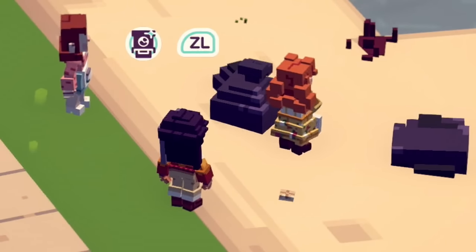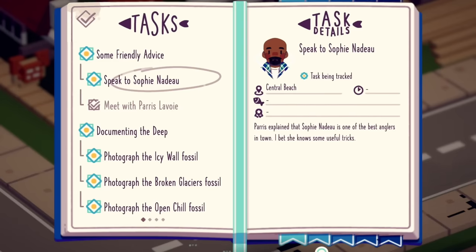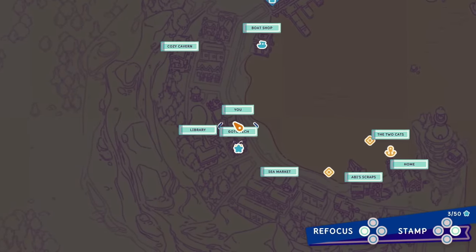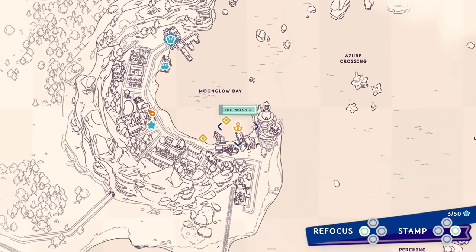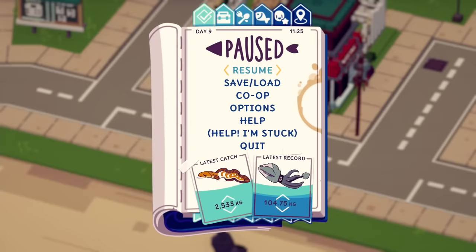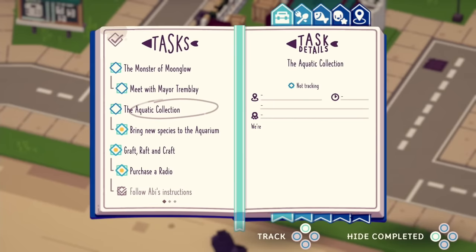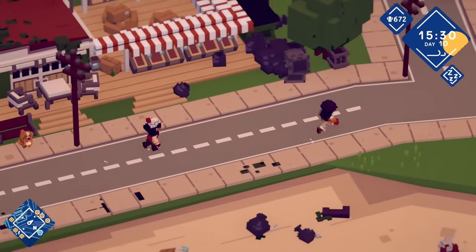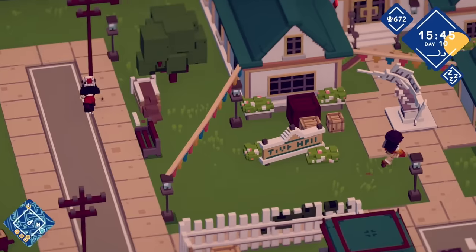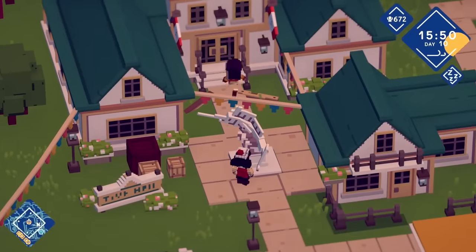In any game that requires you to do multiple quests, the way these are handled is very important. In Moonglow Bay, it gives you the standard list and it might show you many icons on the map. There's absolutely no way of knowing what icons do what — if you hover over them, it doesn't bring up the quest name. The only way to determine where you're going is to disable tracking of every single objective other than the one you want. Even then, depending on the daytime — as there is a day-night cycle and people do go to bed — it can be really confusing, as you'll arrive at a building with a quest marker, won't be able to go inside, and those markers aren't always exactly where you need to go.